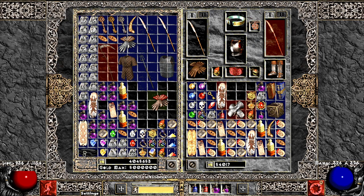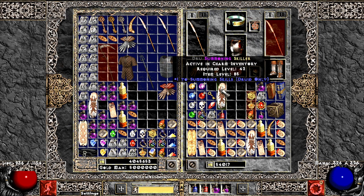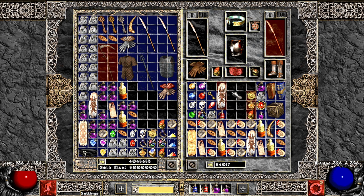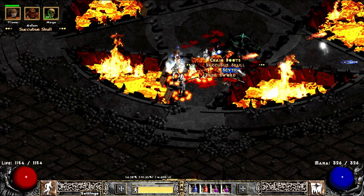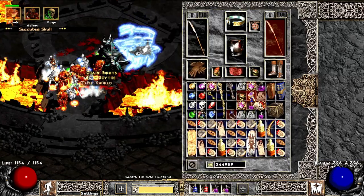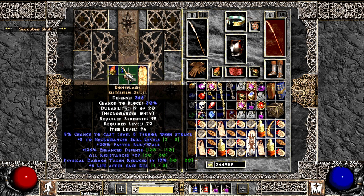Here I check one GC in my stash before identifying it, and it's actually summoning skills for Druid. Not bad! And another Necro head from Diablo — this time it's a Socobo Skull. This is Bone Flame with 3 skills, high all resistances, and high physical damage reduction. Wow!